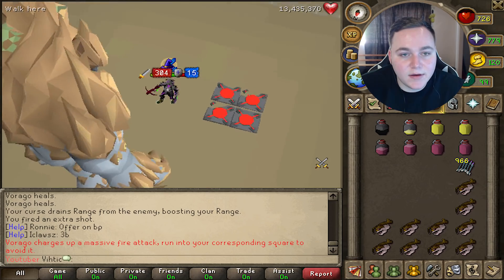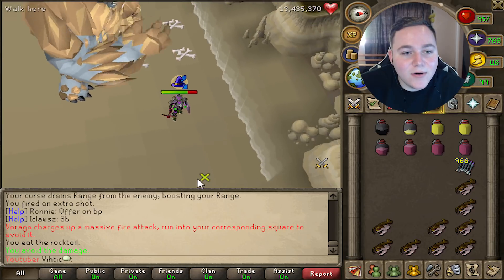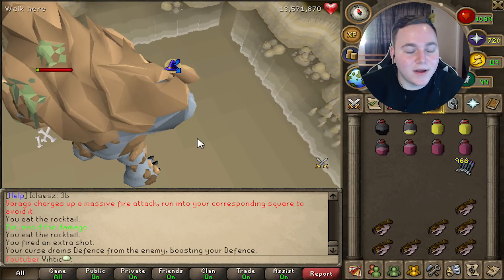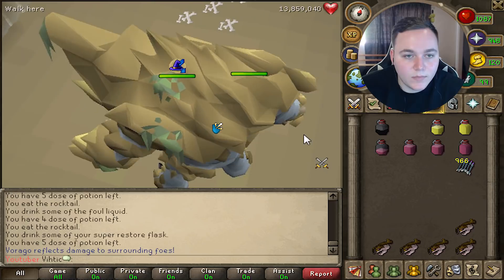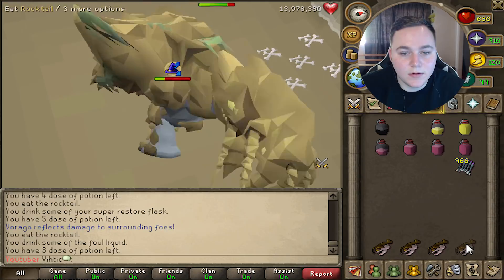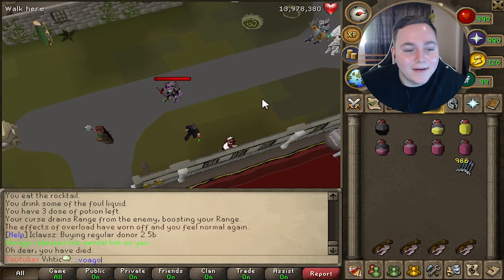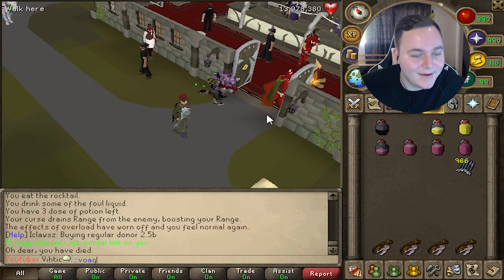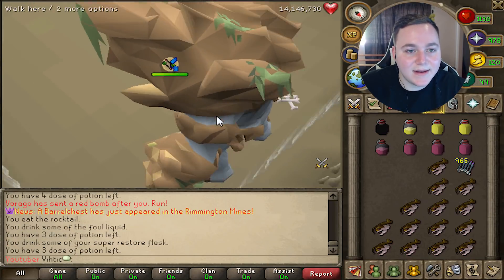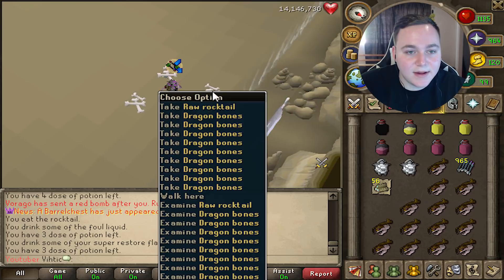Let's try out these ruby bolts and see if we can get a proc — oh shit, went to the wrong spot. Found the green one — made it, okay, let's do this. Oh, he just hit me a thousand — full health again. No no no, how did he kill me? He just double hit me.